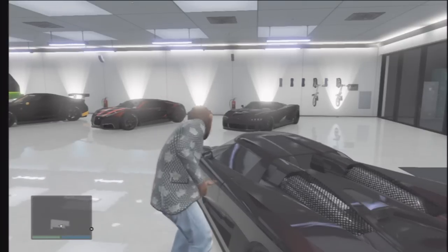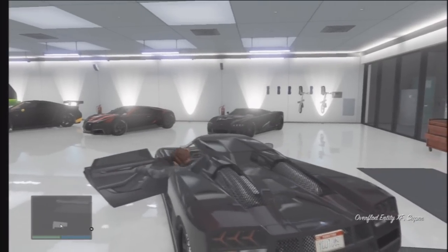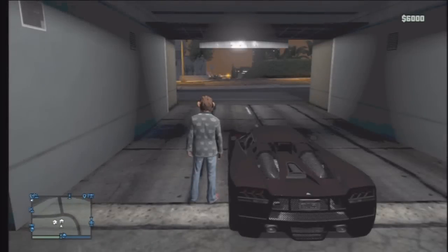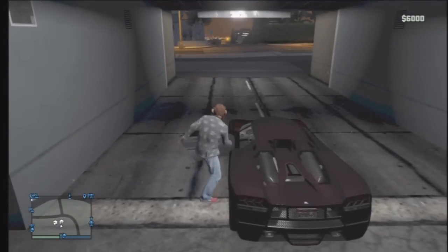Then you're going to want to do the duplication glitch — Y and RT inside of a vehicle to duplicate. You guys should know it; if you don't, look it up. Y and RT in a vehicle. You'll see here I duplicated that entity I got into.